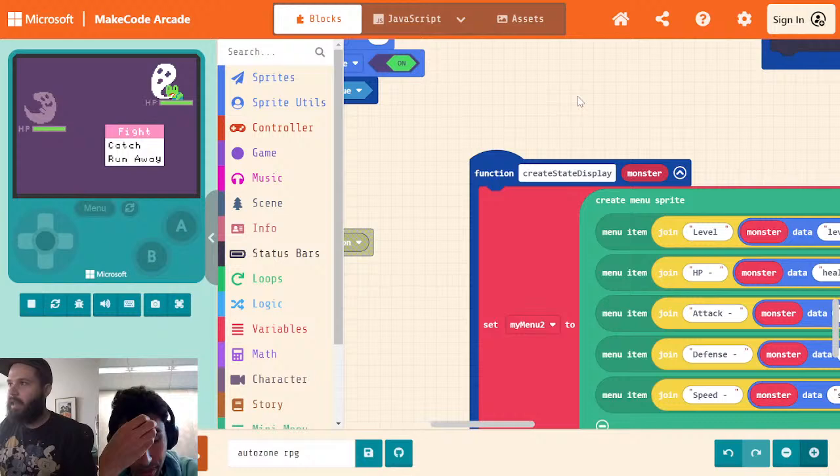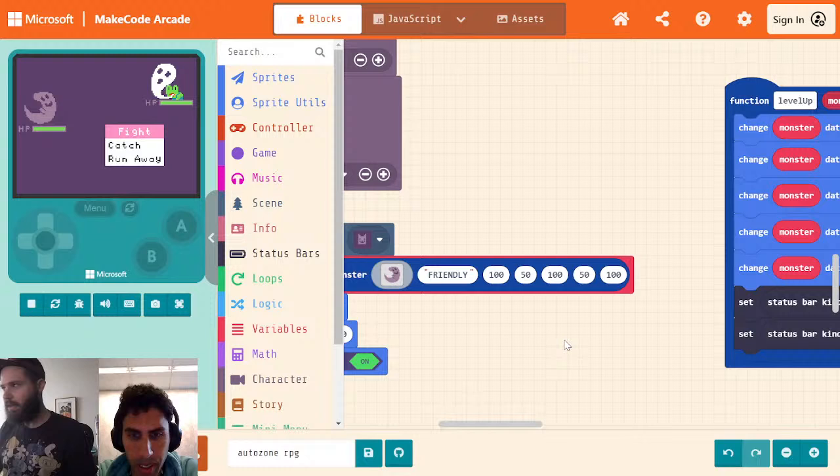We define these as percentages, and that has to do with how our level up goes. The idea is that if the percentage is higher, it's going to be better at that stat. 100 will make it pretty good at that stat. 50 will make it less good. Lower than that will make it even less good.